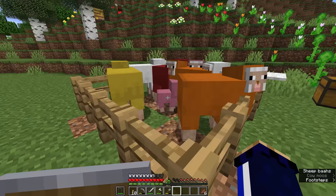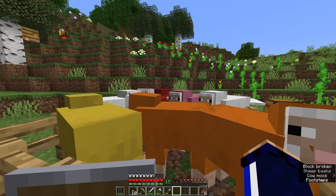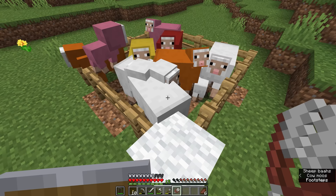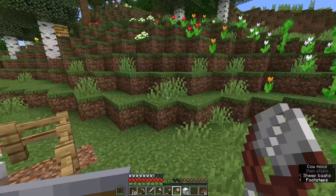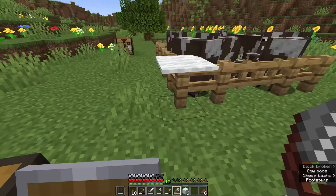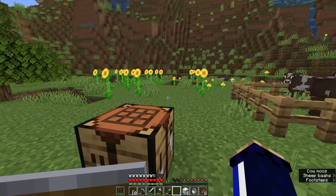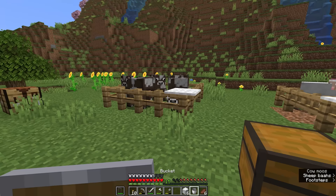You'll notice we have pink sheep in here now from breeding the red and white sheep together. We're going to shear a couple of the sheep by crafting two iron into a set of shears. Right-clicking on the sheep with the shears gets us some wool, and that's going to get us another bed we can use while traveling. I'm also going to craft three iron into a bucket, which we can use to move water sources around.